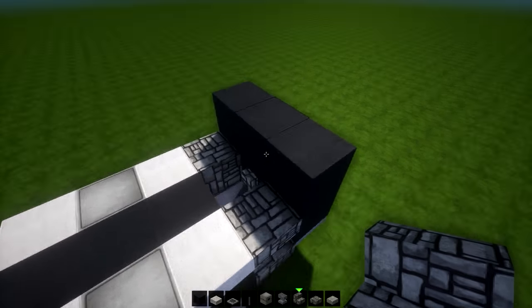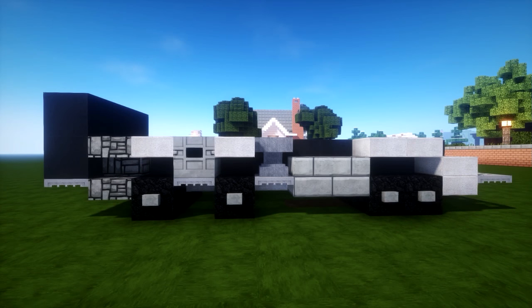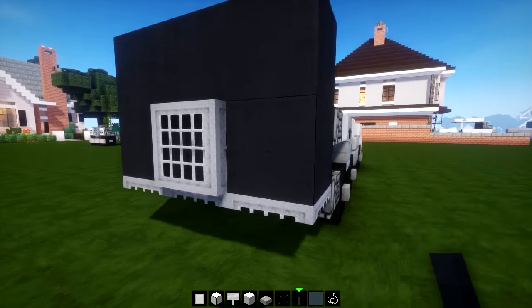The final thing here is upside-down cobble stairs - this acts as a little ladder up to the cabin of the truck on both sides. From the side you should have something looking like this. Next we're going to build the cabin, which is going to be very simple.